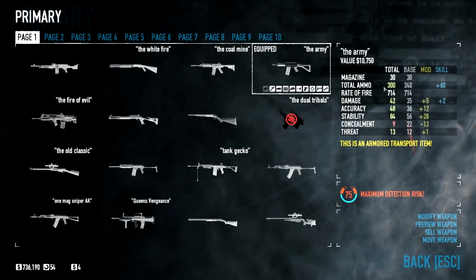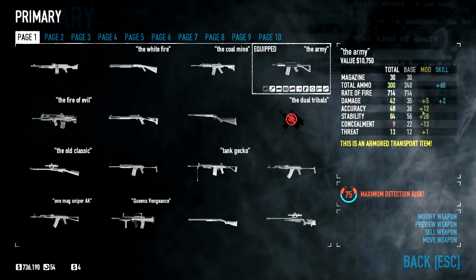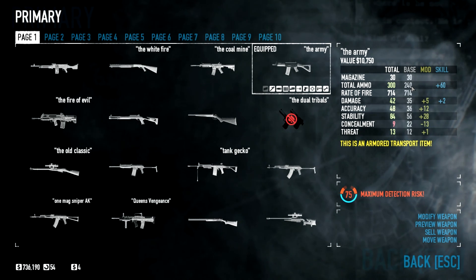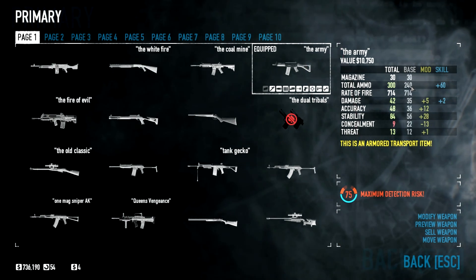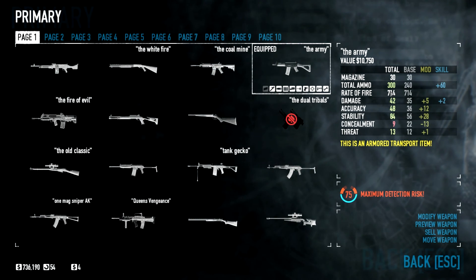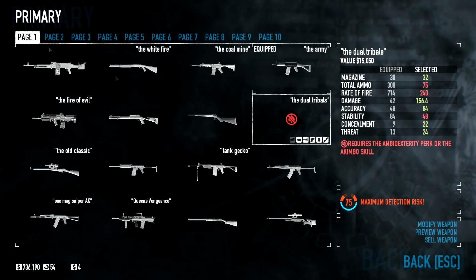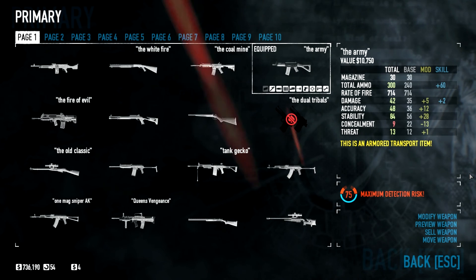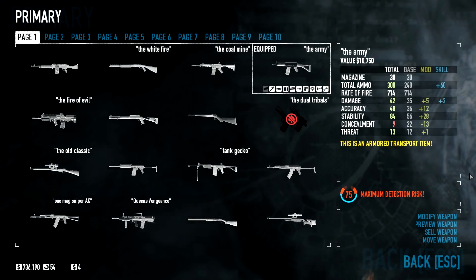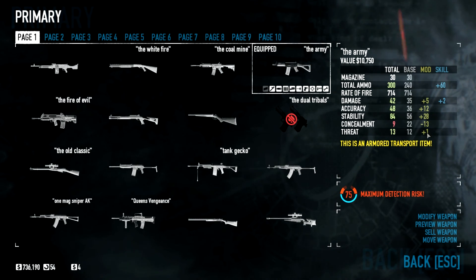Overall stats: we have a 30-round mag, which is average, and total ammo of 300 with the fully loaded ace skill of course. Otherwise it will be 240, which is still a lot — an extreme amount for an assault rifle. With a fire rate of 700 over 14, which makes it a little bit faster than the CAR-4, which is nice. Damage of 42 which is average, accuracy of 48 which is kind of on the lower side for an assault rifle, and stability of 84 which is nice — high enough.